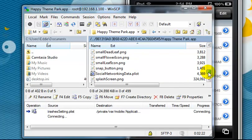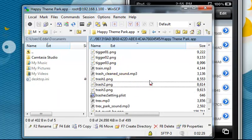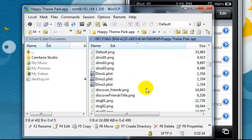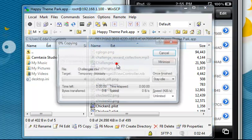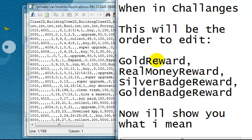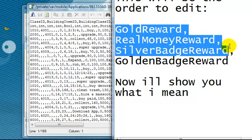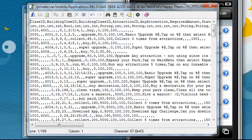Next we're going to find Challenges, so scroll up until you find that. You will have two Challenges files — you want to do the CSVC. Open that up. There's a little trick to this: the order you want to change stuff in is gold reward, real money reward, silver badge reward, and then golden badge reward.